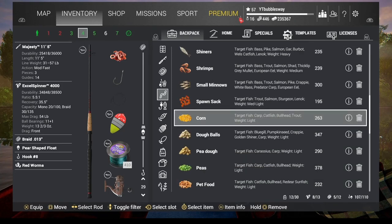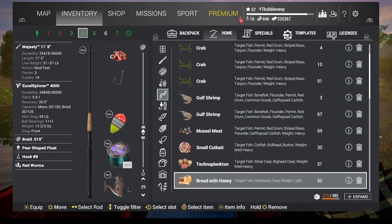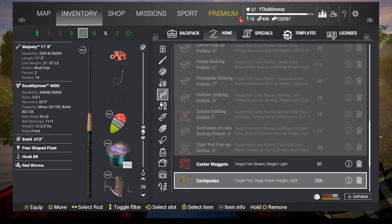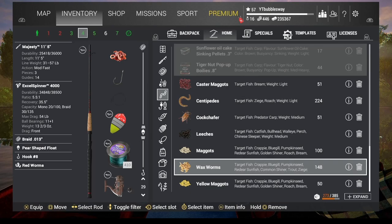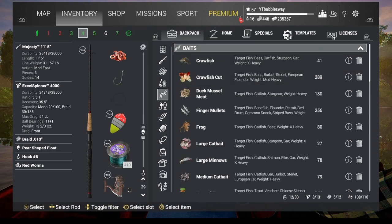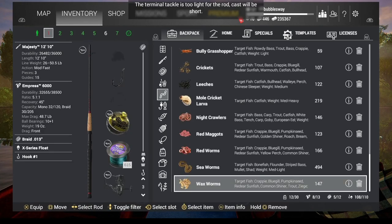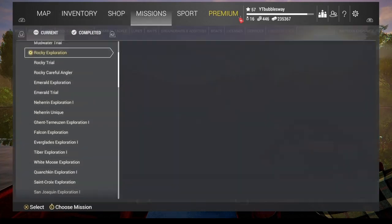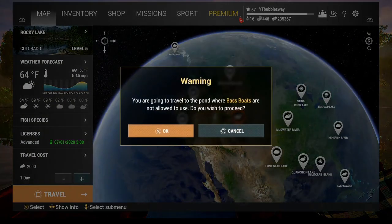The bait we're going to use is dough balls, red worms, and wax worms. You could probably also use yellow maggots or caster maggots — quite a lot of things would work. The most important thing is: it doesn't matter if you have the same rod and reel. Just make sure you're using the same hook and bait as me — that's very important.